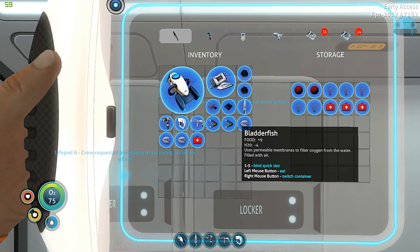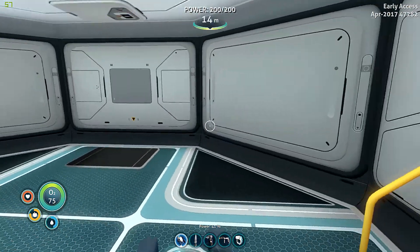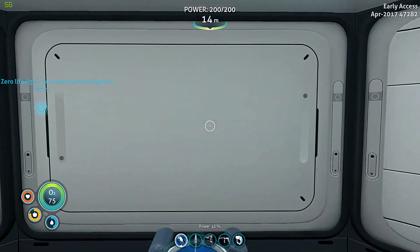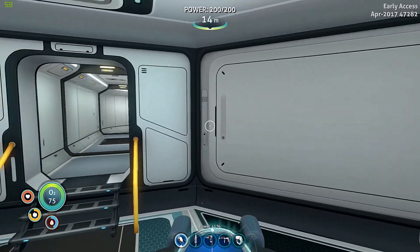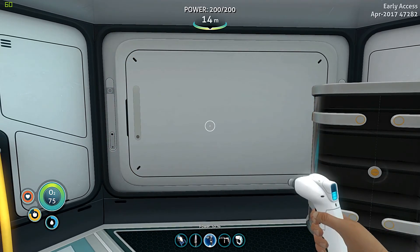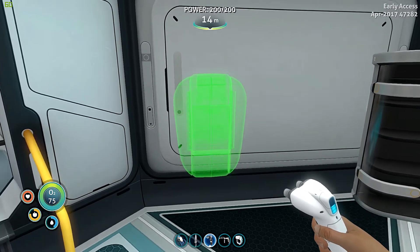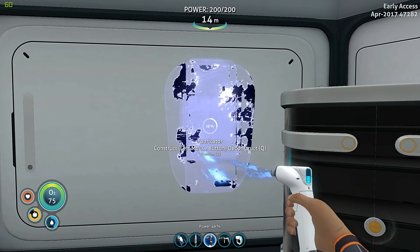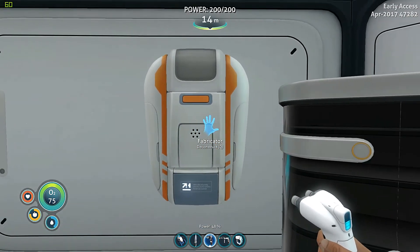I've got some live ones now. First things first, we've got something we've got to put up. This is going to be our main crafting area. I'm going to avoid putting anything on this wall or this wall because those are going to be our windows. We're going to put it over here on this wall - right here - because this will never be a window. Yeah, I know the sun's setting. We're going to build a fabricator in here.